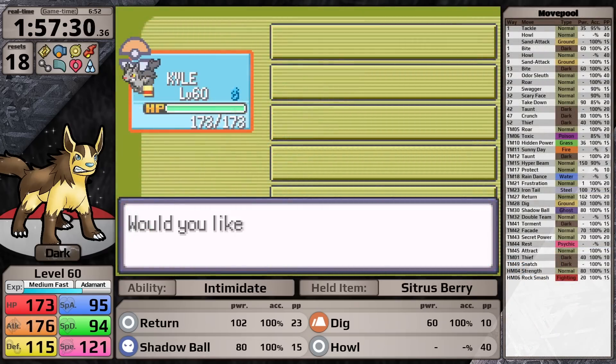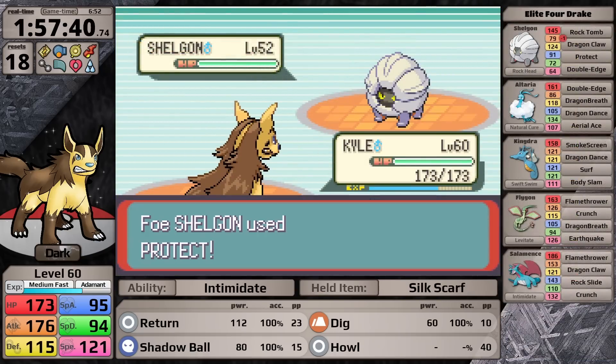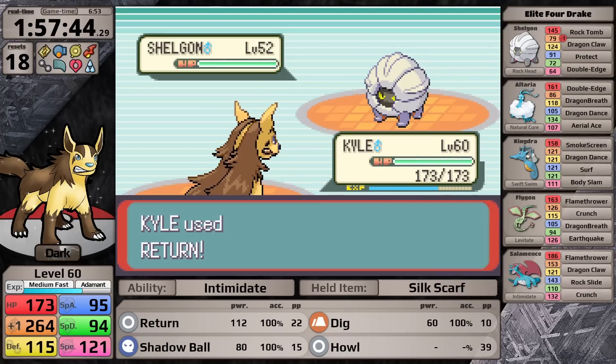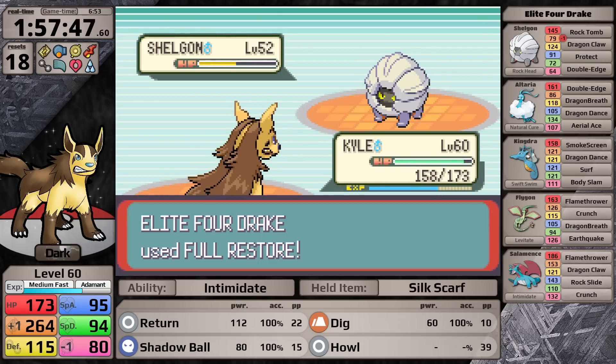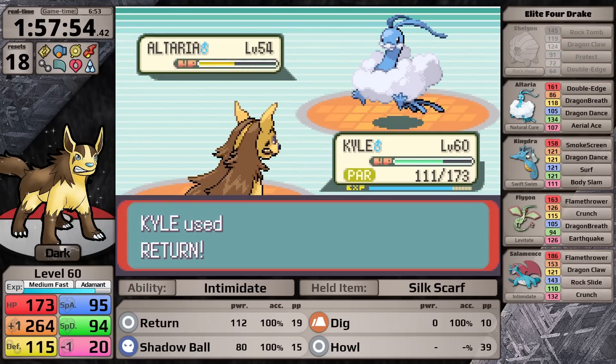For the Drake fight, I give Mightyena the Silk Scarf to boost Return. His Shelgon loves to use Protect so I can set up Howl, but I was overconfident — Shelgon is actually Drake's most defensive Pokemon and Return doesn't get the one-hit. Shelgon strikes back with Rock Tomb, lowering Mightyena's speed, and now I'm slower than all of Drake's Pokemon, meaning I'll take chip damage even if I get one-hits — which I'm not getting. I need more than plus one to have success in this battle.